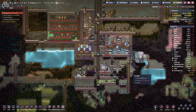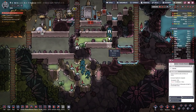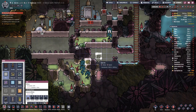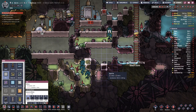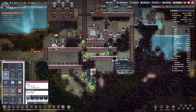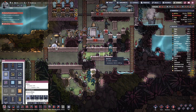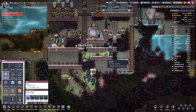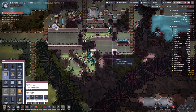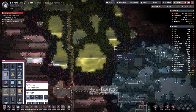Hello, boys and girls, my name is Otis here and welcome back to another episode of Oxygen Not Included. Last time we have been trying to squeeze out all the nasty gases out of this enclosure here. I'm not sure that we will manage, but it's still a good exercise to see how far we can actually get.